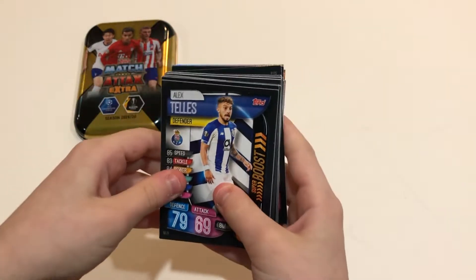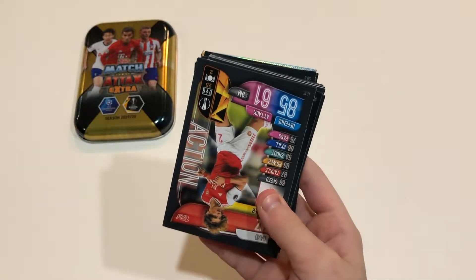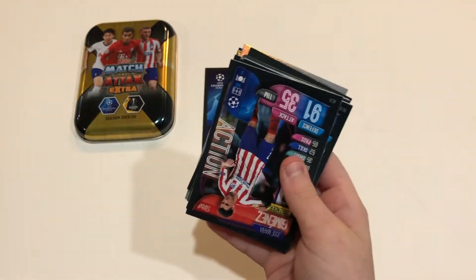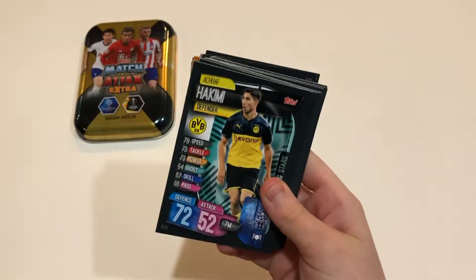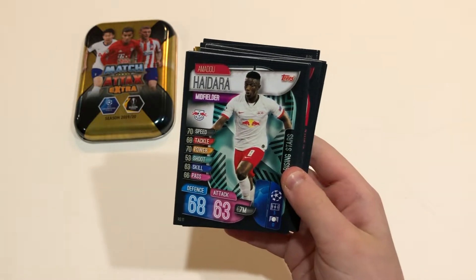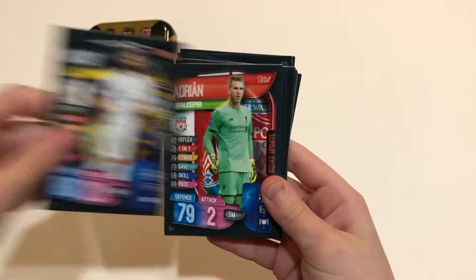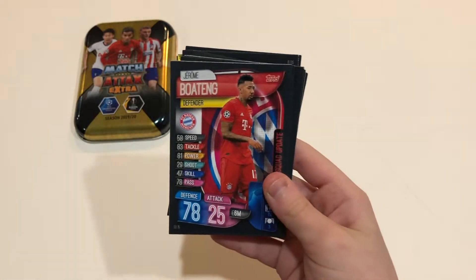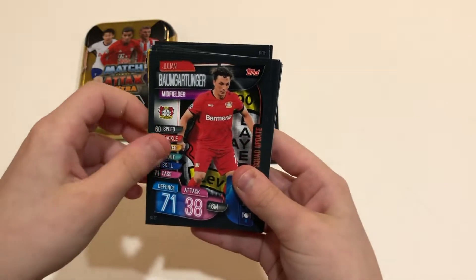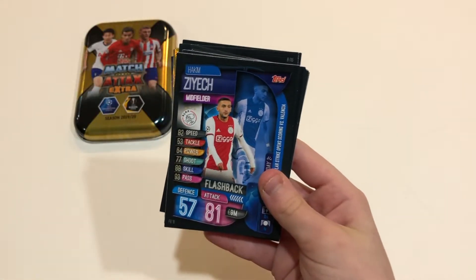So I got Telus, Cody Away Kit, Louise Action, Immobilize Superstar Striker, Jimenez Action, Hakimi, Lurice Captain, Hydara Rising Star, Nacho, Adrien, Boatain, Merritt, Bumkartlinger, Mendez Action, Zeke Flashback.